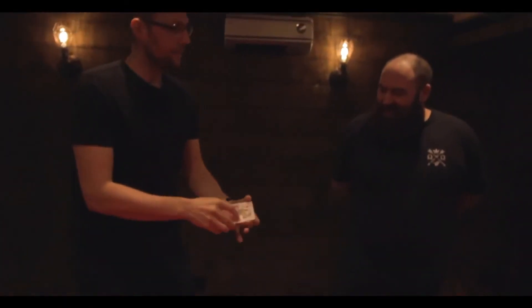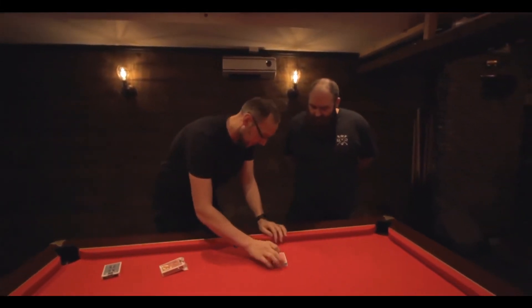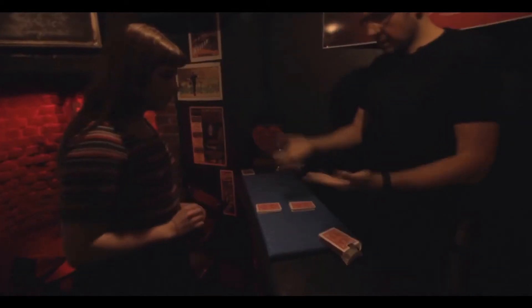Yeah? Alright, we'll put the blue to the side. From this red deck, we need to find a target card. Okay, so you can see all are very different. I would like you first off to cut the cards wherever you like. Cut the cards. That's it. Pop this half down here and then we'll pop this one down here on the table and pass me a half.